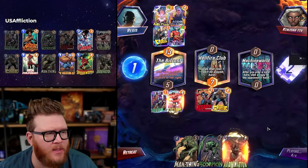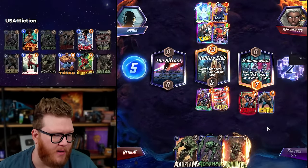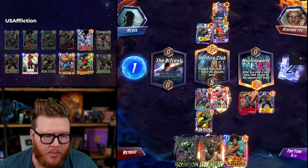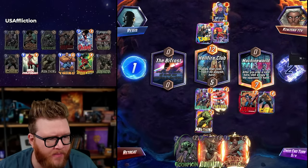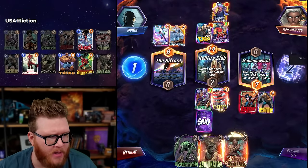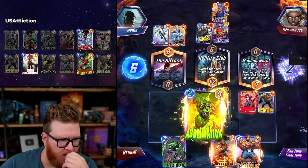Luke Cage is a pretty good play here given the Cyclops. It does maybe slow down Abomination a little bit — Man-Thing and Cyclops together probably interact wastefully with Abomination regardless. We have to ask: do we want to keep committing to mid or not? Man-Thing is really good. Abomination can actually be even one cheaper — he'll be two. Does US Agent here lock down Machine World? They only have a big card that wants to go there. Misty Knight — we're floating for the Cyclops buff. White Queen is maybe something that wanted to go right.